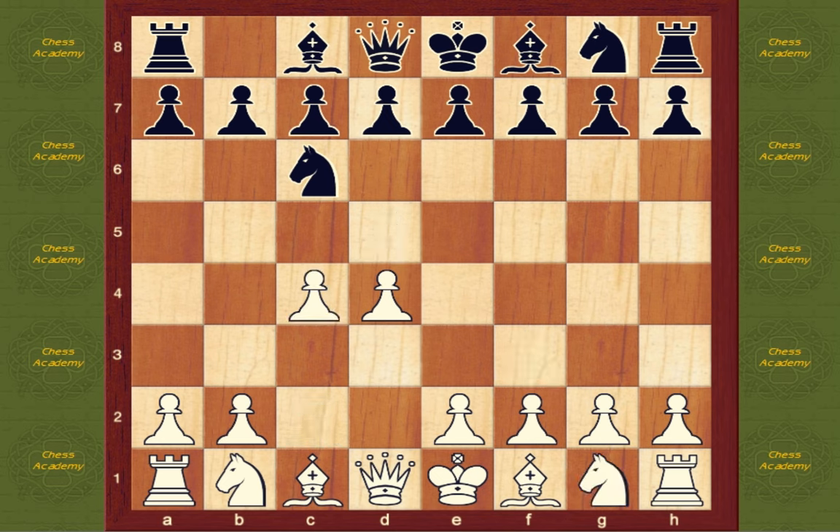c4. White's second move to c4 is less accurate than 2.e4. As a result, black may now transpose the game into either the Chigorin Defense with 2...d5 or the Mexican Defense, the Knight's Tango, with 2...knight f6. Of the two, the Chigorin will probably give better chances for black.